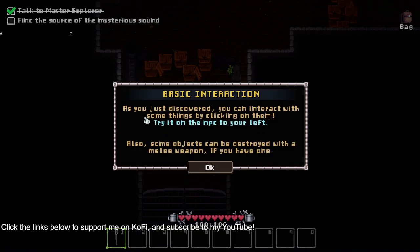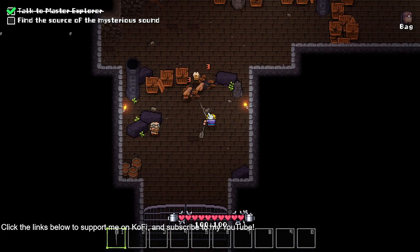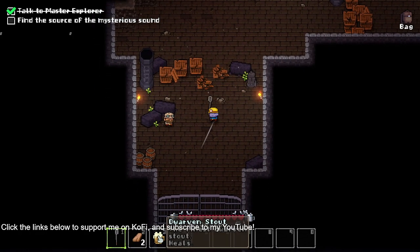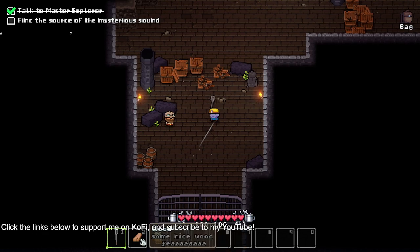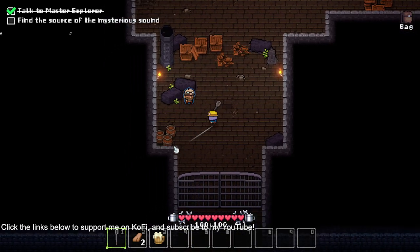Inspect. As you just discovered, you can interact with some things by clicking on them — and try it on the NPC to your left. Also, some objects can be destroyed with a melee weapon if you have one. Is that a drink? What did I just... Dwarven stout — the finest Dwarven stout heals. Wood, some nice wood. Sup ladle — ancient ladle that filled over 9,000 Dwarven plates. It's ancient, I gotcha.